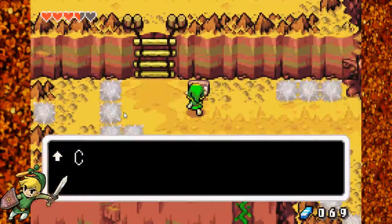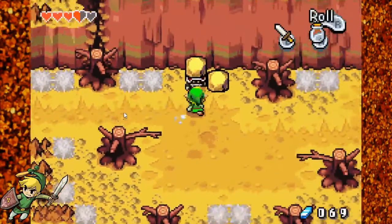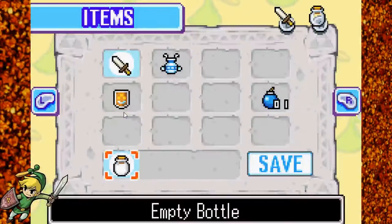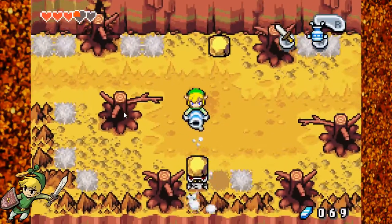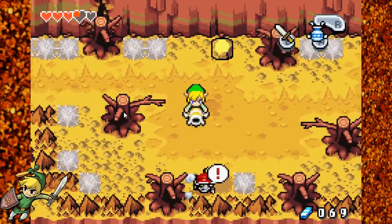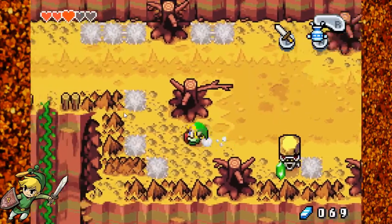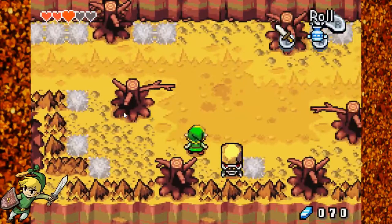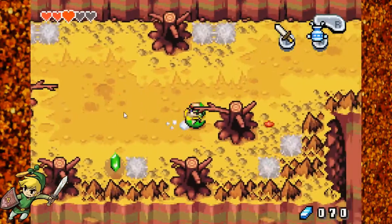That's the way to the Cornell wall — we can't do anything there just yet. These guys are rocks, and until you get that special skill I mentioned, you can't break the rocks on their heads. You have to take the rock off with the gust jar.